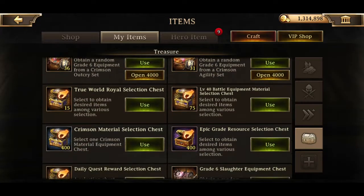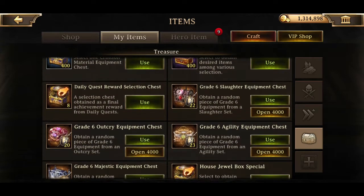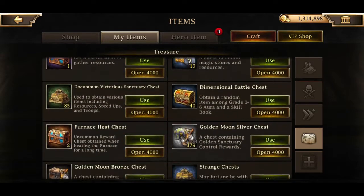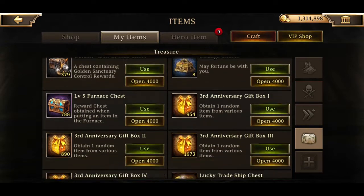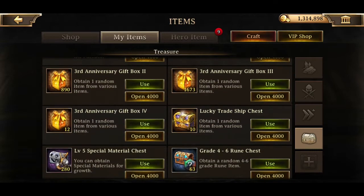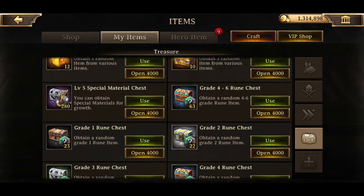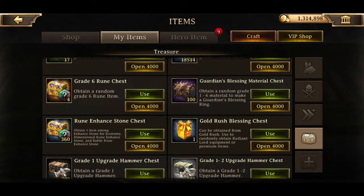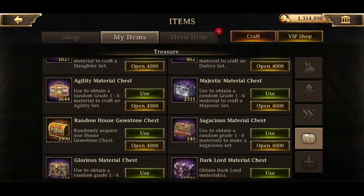I've got tons of different ones - a couple of True World ones, material selection chests, equipment chests, battle aid selection stuff, a bunch from Victoria's Sanctuary, a bunch of golden moons, a bunch of the third anniversary gift boxes which I never opened. Those fours were a bitch to get and I'm lucky I got that many for barely a thousand hit, a crap load of rune chests, a shit load of hammer chests, and a bunch of other material chests and stuff.